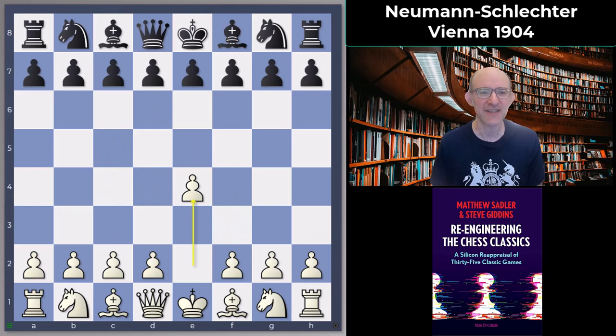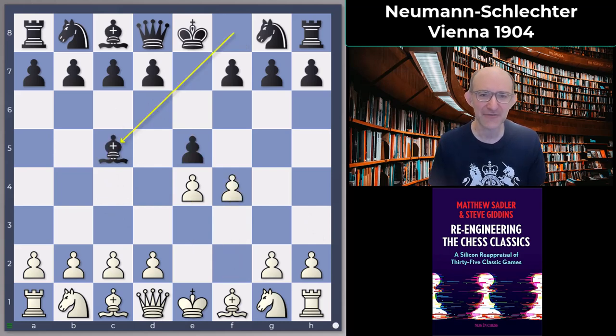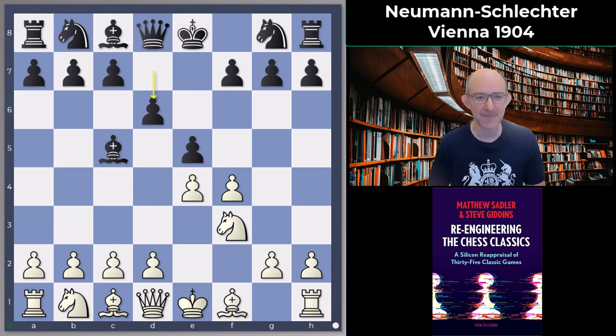Let's have a look at how we get to it. So e4, e5, f4, bishop c5, knight f3, d6 — the King's Gambit Declined. Not played very much nowadays.